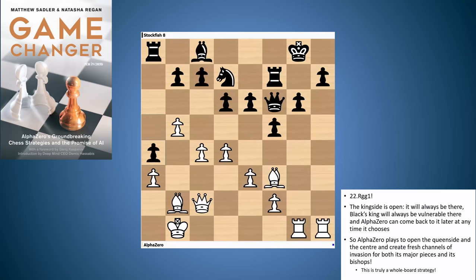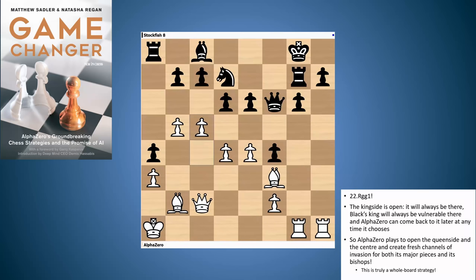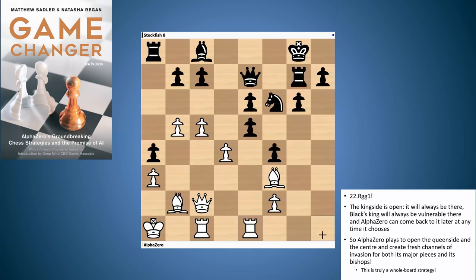So what AlphaZero does is it redeploys its rooks so that it can advance its pawns on the queen's side and in the center, clear the center of pawns, and then afterwards return to the king's side. It's an absolutely fantastic strategy. The first little thing is that it puts its king to safety, out of the way of any random checks, breaks in the center, breaks in the queen's side, and then look at that rook coming over from the king's side to the queen's side. White is ready to open up the c-file and invade on the c-file as well.